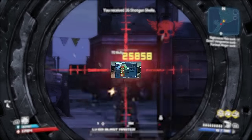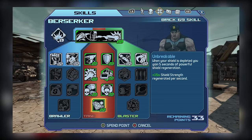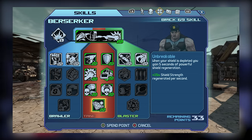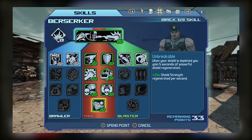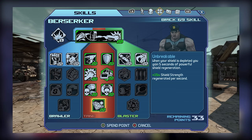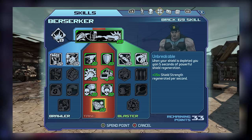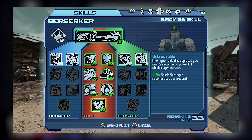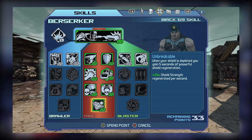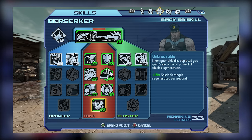As for the capstone, Unbreakable works similarly to Payback, but provides shield regeneration to the player rather than a damage boost. This effect is really nice for explosive slash gun style builds, as you can quickly regain your defenses. However, it doesn't seem to work with the Berserk action skill, so for melee builds it's often avoided and those points are used elsewhere. Still, Unbreakable is a nice skill, and as long as you're not using Berserk a lot, it's definitely recommended for your build.